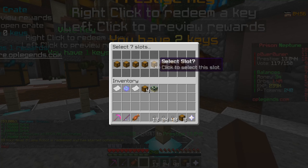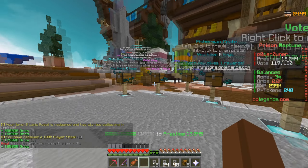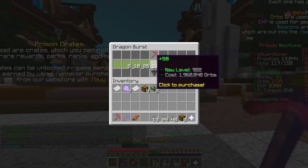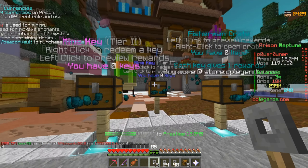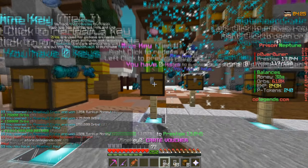We just got a robot, let's go! We have two more left to go, and we got a bunch of orbs which is amazing. We're going to put it on Dragon Burst for now — 50, 25, 10, 55, 111. And apparently there's even a fisherman crate, which I had no idea about, so that's pretty exciting. We're going to try to hope to get some keys for that as well.